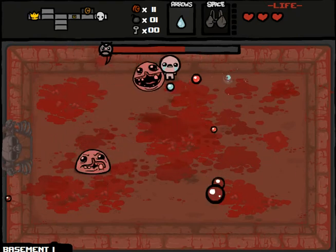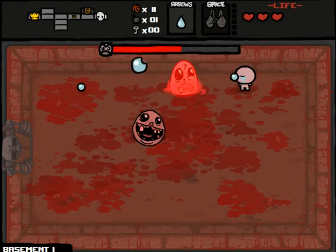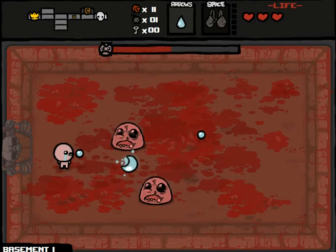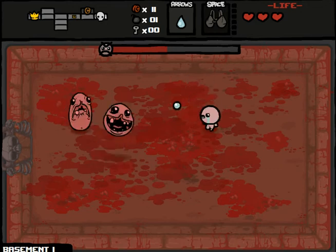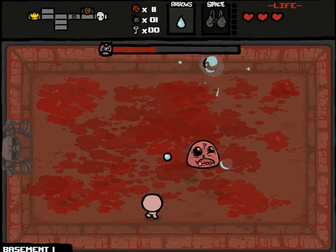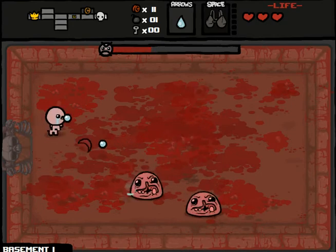This is actually quite an easy room because their health put together — why is there two of them? So they have less health but there's two of them. This is the red monster. Do I only have to kill one of them? No, you have to kill both.